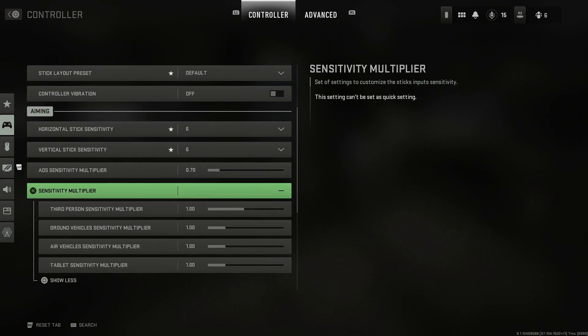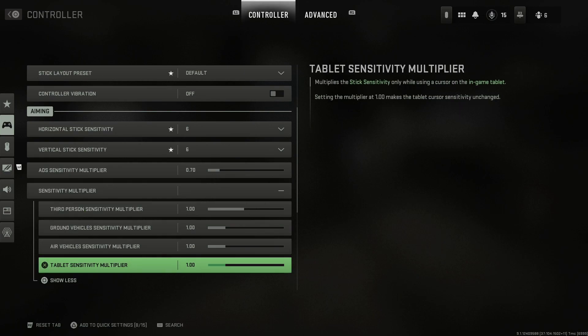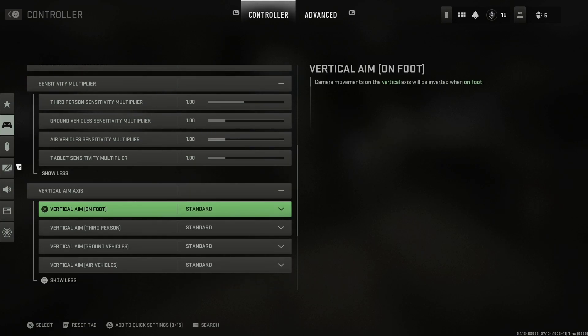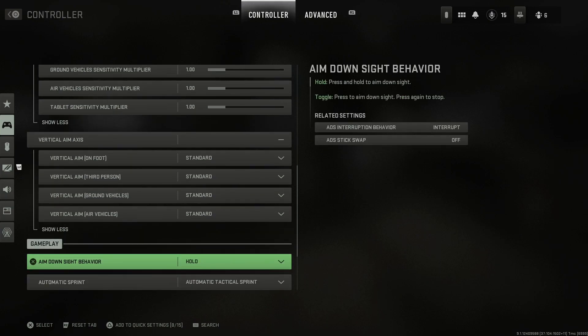For the sensitivity multiplier covering third-person ground vehicles, air vehicles, and tablet, I would keep all of those at 1.0 — that's totally fine. For vertical aim axis, I would keep this all at standard and not worry about it.